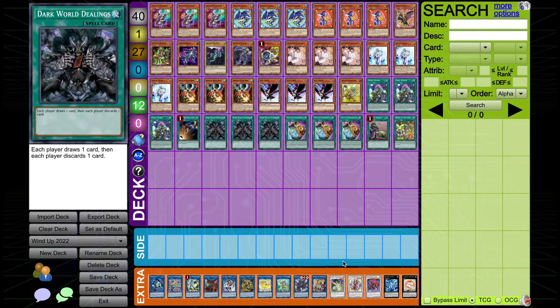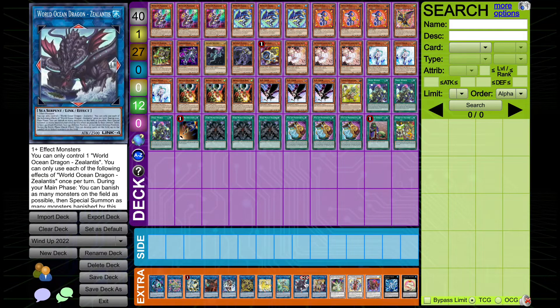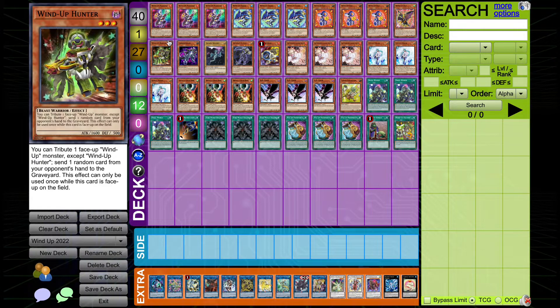However, a card has been announced in the last few weeks that is very interesting for Wind-Ups, and that card is Wild Ocean Dragon Z-Atlantis. You've probably seen a lot of people talk about this card — it seems absolutely crazy that you can use one effect monster to make it. So you could just use a spent Appaloosa, Access Code, or Sayuja to go into Z-Atlantis, banish your whole board, and then bring them all back. This is very good for effects that are soft once-per-turns and effects that can only be used once while they're on the field — Wind-Ups are both of those things.